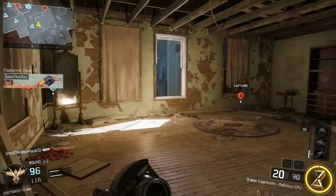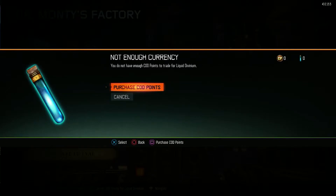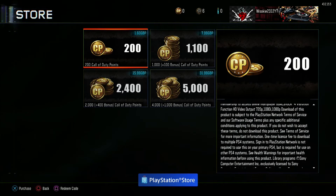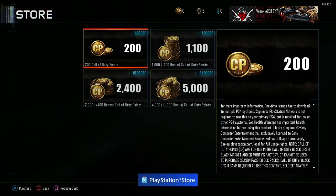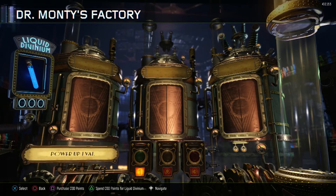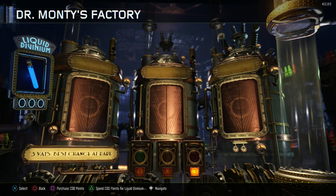We're going to go into the Zombies side right now and talk about Liquid Dividiums, because I think this is even more of a rip-off. Same price — £1.60, £7.99 and so on. What you actually get with your 200 card points is three Liquid Dividiums — three Liquid Dividiums for £1.60. To put this in perspective, if you play The Giant, you get two Liquid Dividiums as a maximum, usually by around round 15. So if you play two games of The Giant, you would get four Liquid Dividiums — more than paying £1.60. That absolutely boggles my mind.